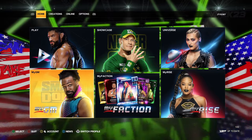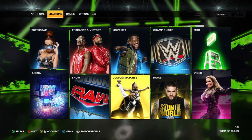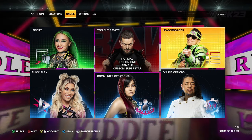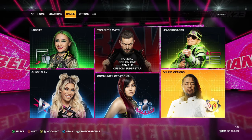So if you are on the home screen of 2K23, you will go over not to Creations — which is not a bad thing — you'll go to Online. So you have lobbies, tonight's match, leaderboards, quick play, community creations, and online options.